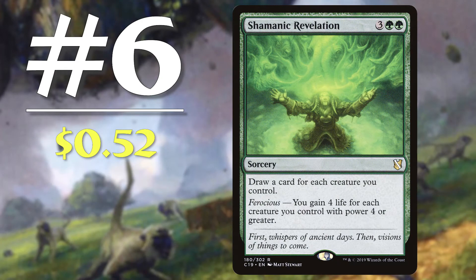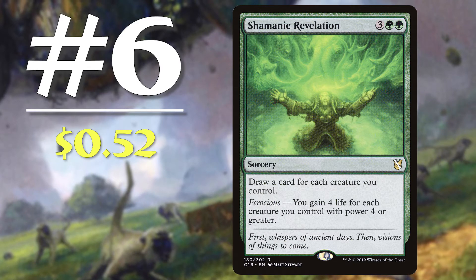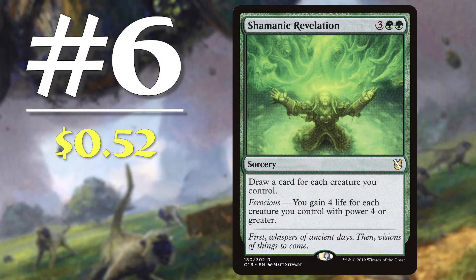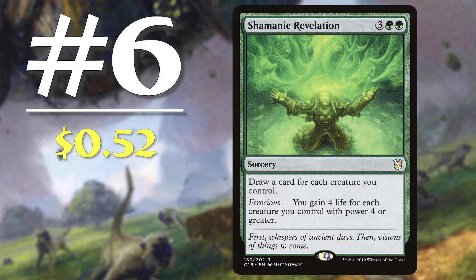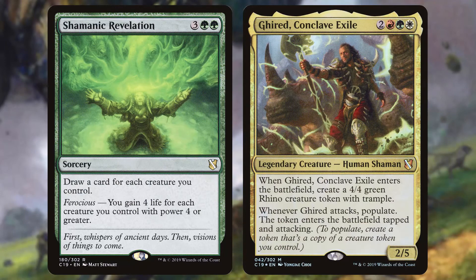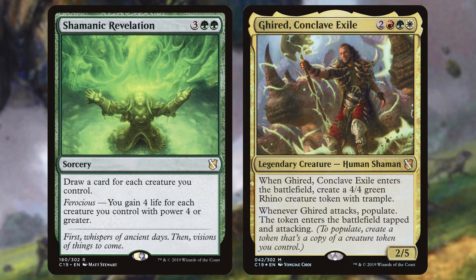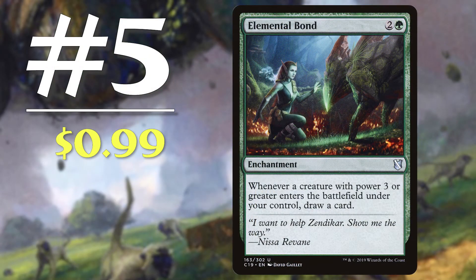Next up, number 6: Shamanic Revelation. Coming in at 52 cents, this 5 mana sorcery lets you draw a card for each creature you control, but also has a ferocious ability where you gain 4 life for each creature you control with power 4 or greater. If you haven't noticed yet, green cares a lot about big creatures and this really hammers that mindset home. This card is a token deck's dream — like Ghired, Conclave Exile — where you can have anywhere between 5 to 10 creature tokens on board and cash in for a huge payout. This card is perfect for a deck that wants to go wide, preferably with creatures of power 4 or greater, and will give you enough gas to keep your opponents on their toes.